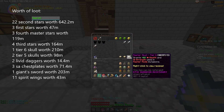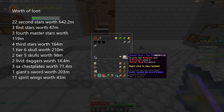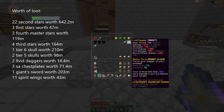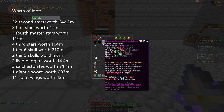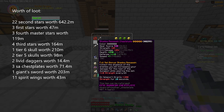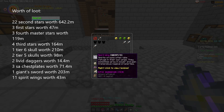In the second backpack I got the master skull tier 6 worth 210 million coins, two tier 5 skulls worth 98 million coins, two levy daggers worth 14.4 million coins, three shadow assassin chest plates worth 71.4 million coins, a giant sword worth 203 million coins, and 11 spirit wings worth 43 million coins.